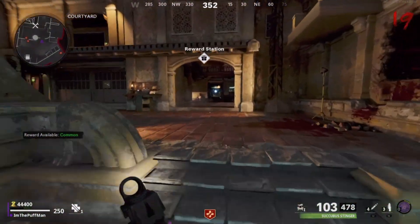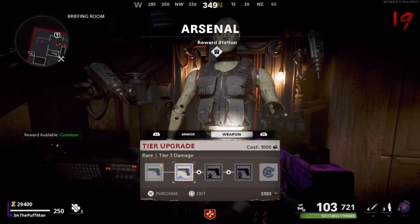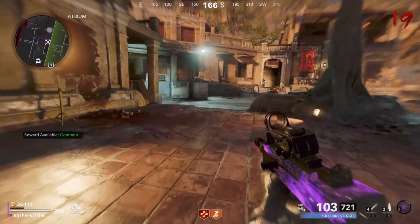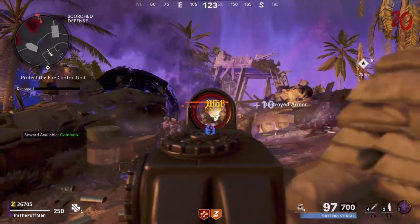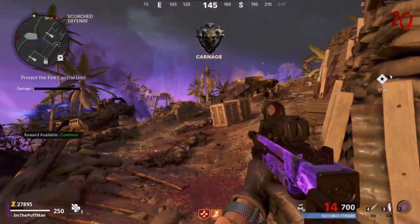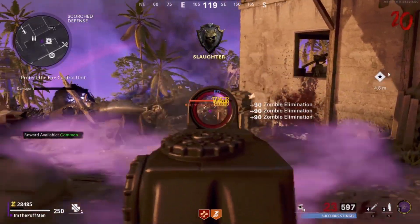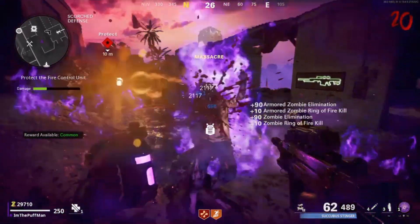Getting the second pack-a-punch — massive damage increase, tier three damage. Grabbing Stamin-Up from the perk machine because these zombies are a little haywire right now. Skipping forward to the assault wave at round 20 — first assault wave of the game. This thing is just haywire, so insane. Here comes the second horde — we're just smoking these guys. This Milano is crazy, kind of like the Uzi actually.